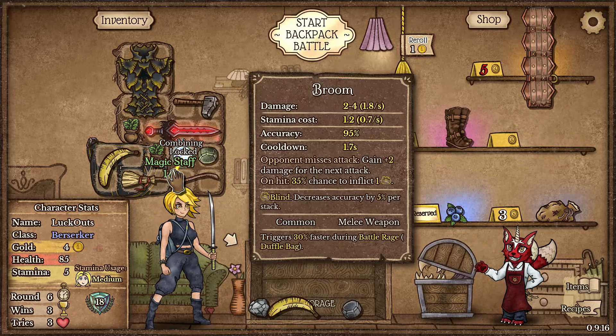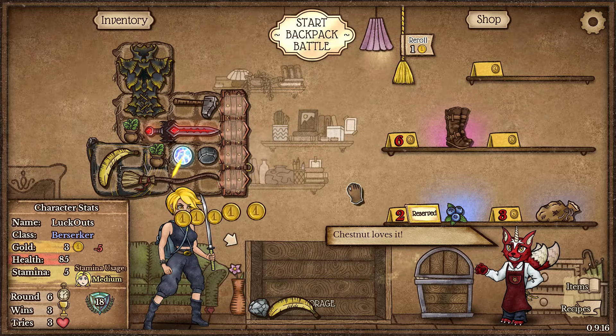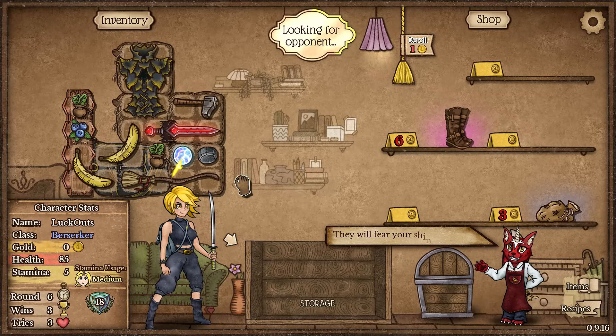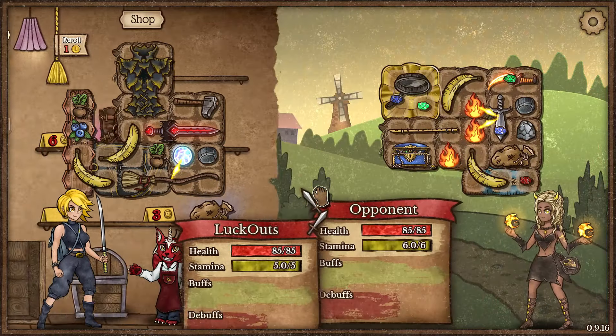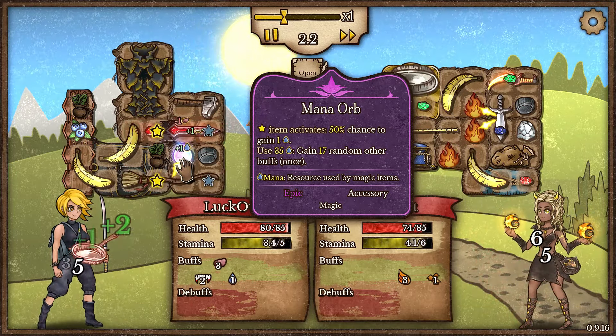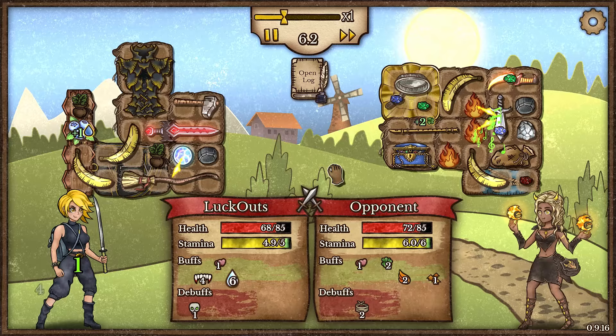We're going to craft up Magic Staff here. We're going to be selling this one Whetstone, taking this little bit of storage, selling our Stone, and taking our Blue Brace. With that we're moving on. We did lose a little bit of damage here - we're at risk of losing this round specifically because we just added in a Mana Orb and an extra Banana.